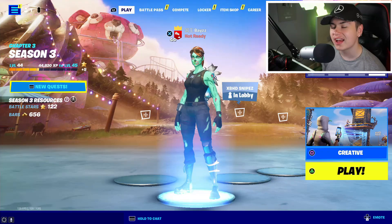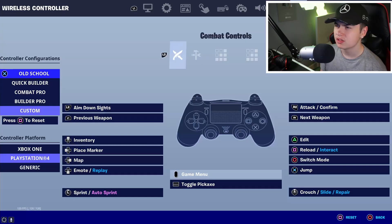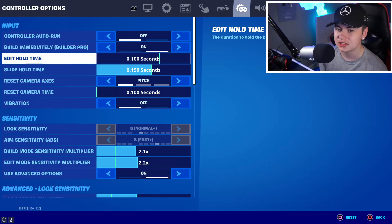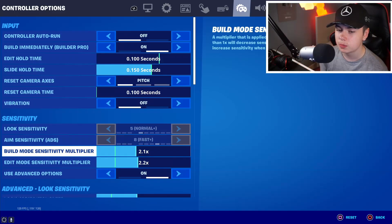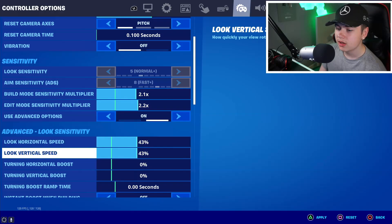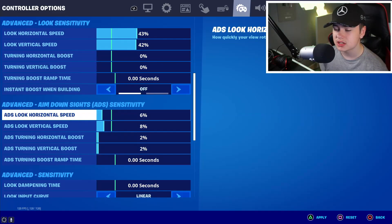Okay guys, here are the FNCS champion's controller settings — which he won $130,000 with, first place in FNCS. Controller auto run is off. Build immediately on. Build pro mode adds on. Slide hold time at 0.15. Vibration off. For sensitivities: 2.1 for build mode and 2.2 for edit mode. Advanced options on. Look sensitivity is 43 and 42 — or possibly 43, 43; this doesn't make much difference.